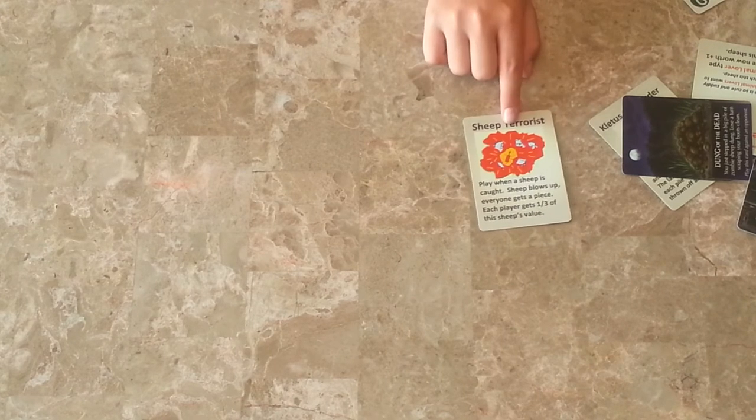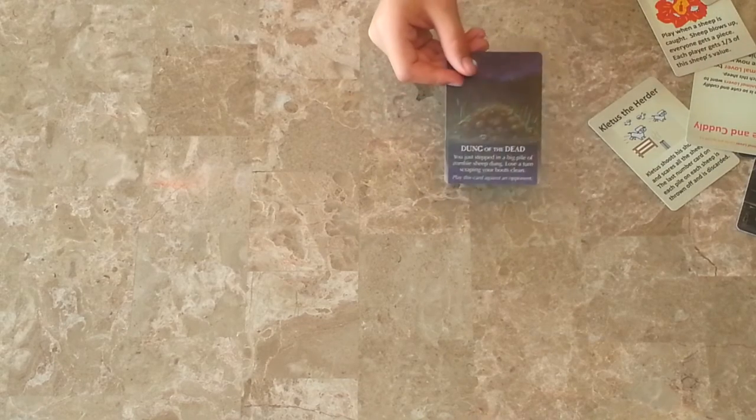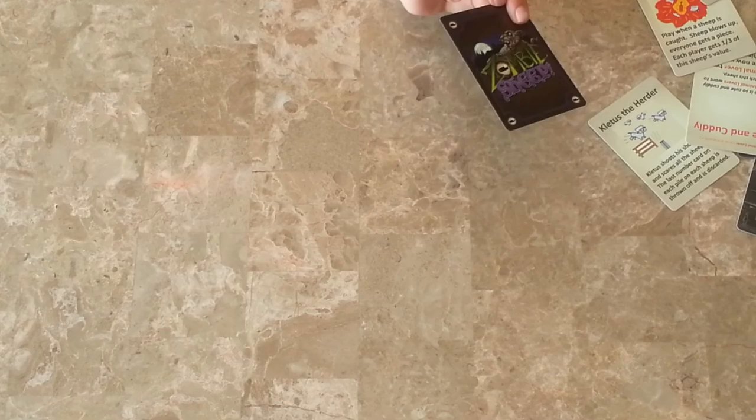This is how you play Zombie Sheep — first one to 5 points wins. Also, this is prototype art. The real art looks like this. And that's the back art.